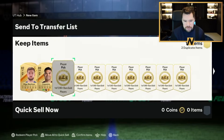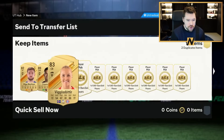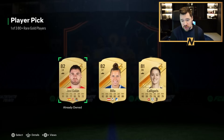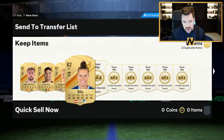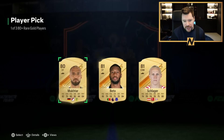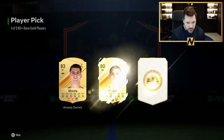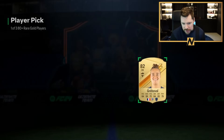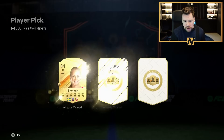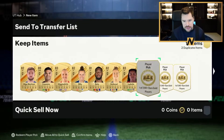He looks absolutely phenomenal and I want to use him in champs. So our primary objective today is getting him to use in champs. To get him in the first place we need to go into the new cup mode that is max chemistry, and in that cup mode we need to score 10 goals among other things. It's an unlimited number of games, which is brilliant from EA. We absolutely love it when they do that, and so we'll build a quick little team just to get 10 goals in that cup mode.